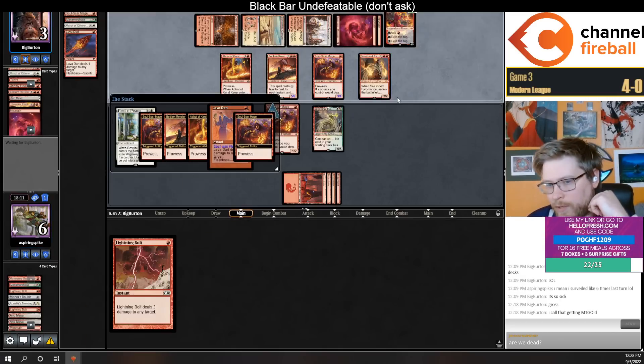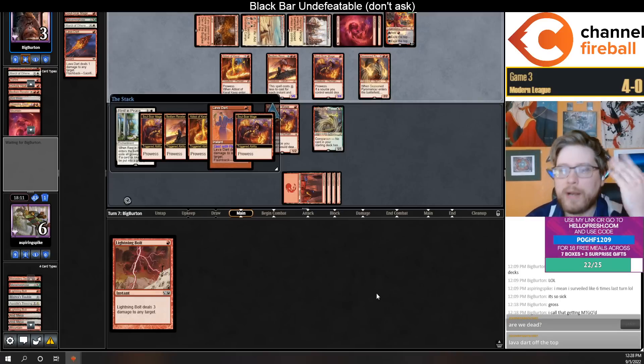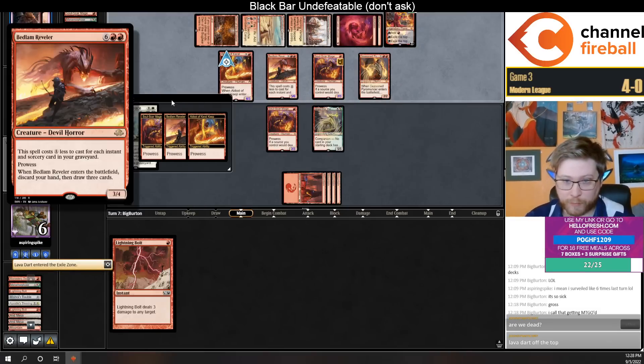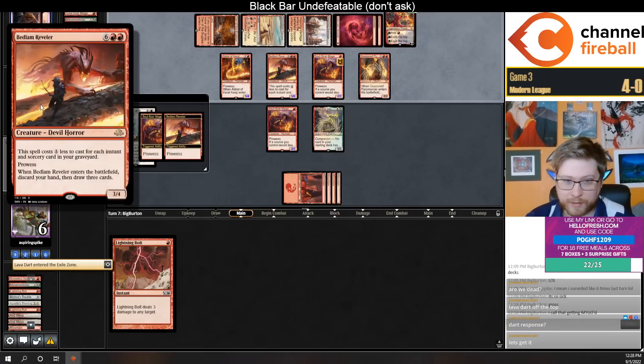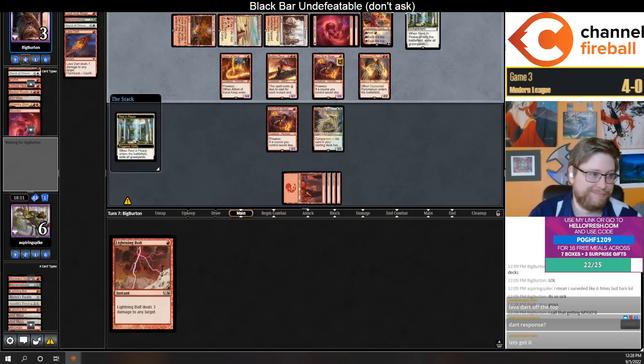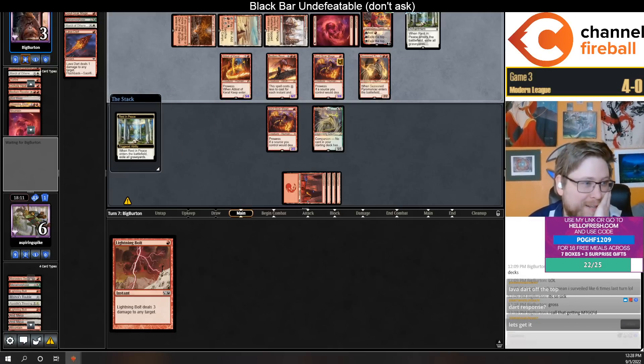Put a counter here, shrink this, untap, bolt — then we win. Wait, this is a combo deck — the old Rest in Peace Bedlam Reveler combo-wombo deck! Love that.